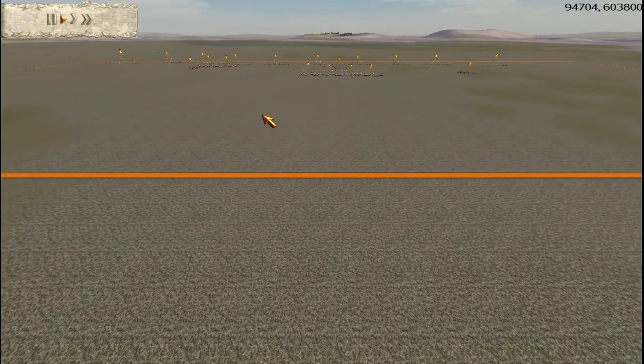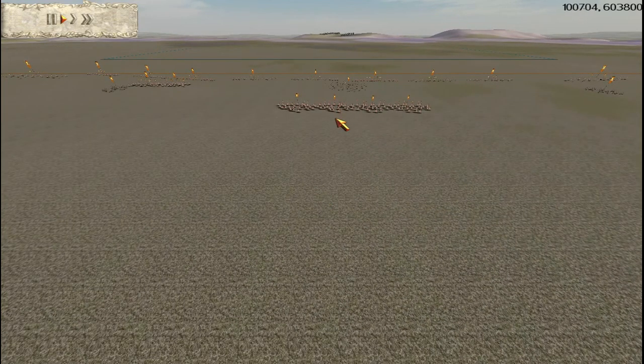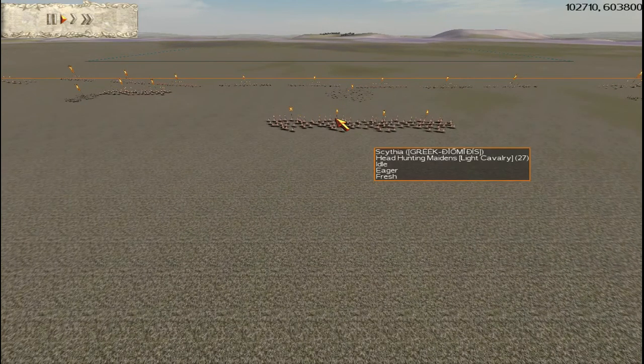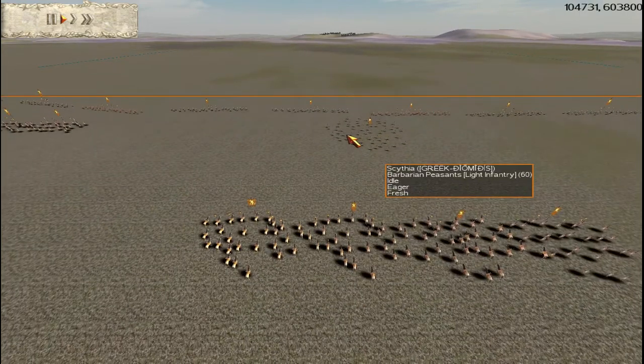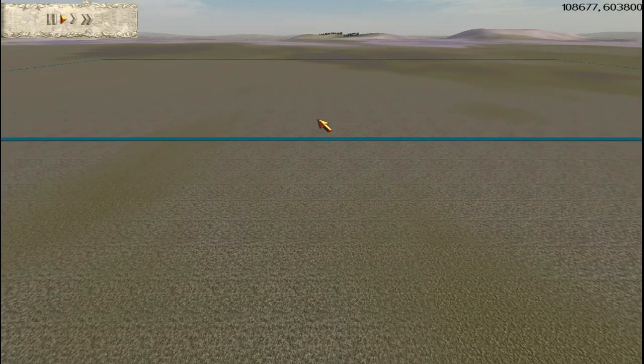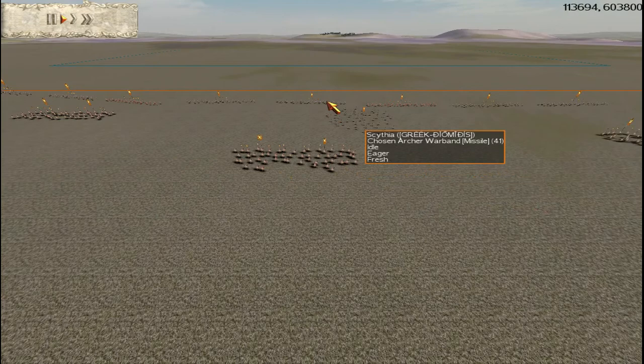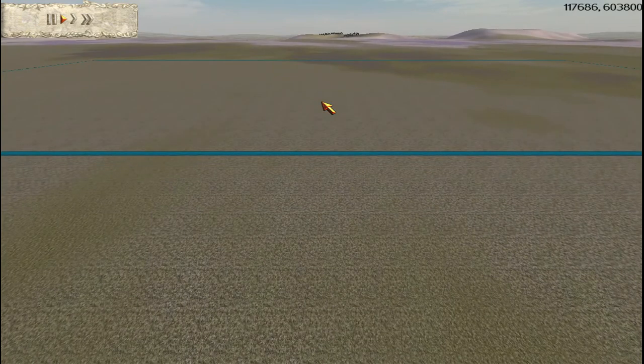So this was the fourth battle in total. The score was actually 2-1 to the Greek side. This is the second CON battle and this is actually Scythia versus Pontus, Scythia being played by Demedus and Pontus played by Zeke. Because this is CON rules, Scythia has 15.5k, Pontus has 13.5k and is limited to 4 scythed chariots.